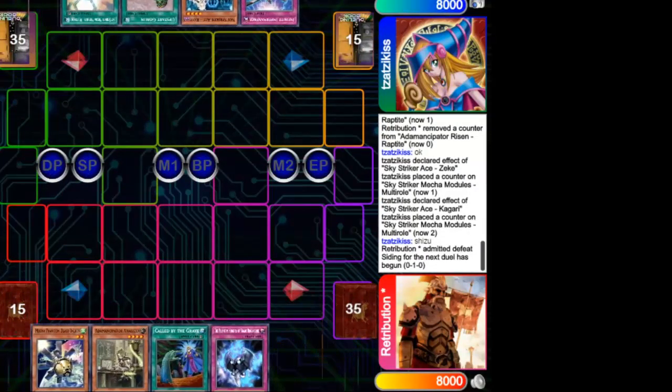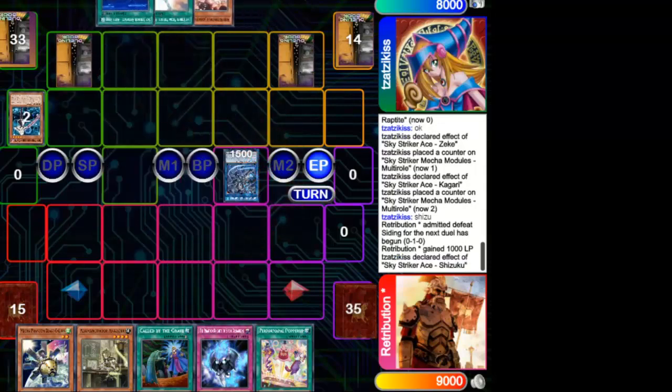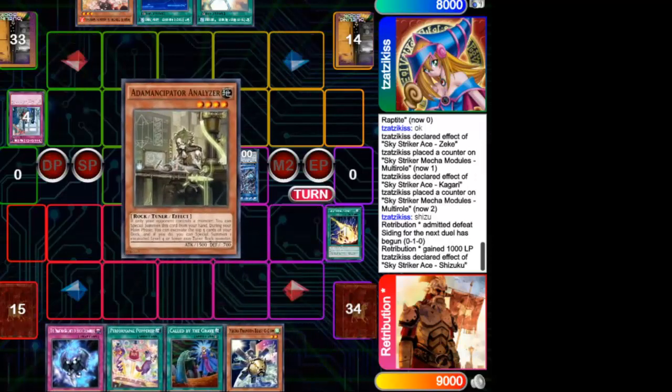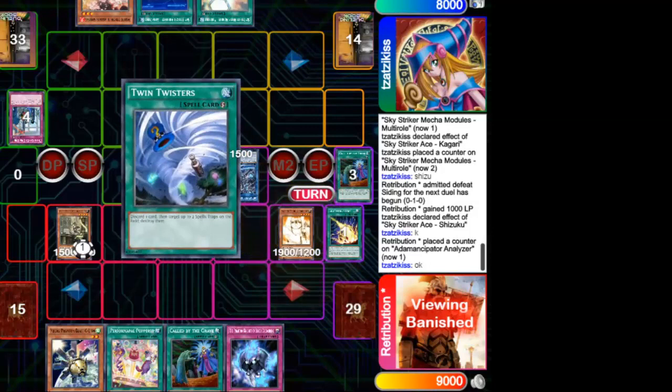Game Number 2 begins and by surprise the Anancipator player decides to go second. He likely sided in cards like Evenly Matched or Lightning Storm to clear the opponent's field. The Sky Striker has a decent hand but not much to do — he just sets the traps, summons Rei, links into Shizuko, and ends his turn. The Anancipator player then makes a great top-deck, drawing Lightning Storm to clean up the opponent's field — a very good move.